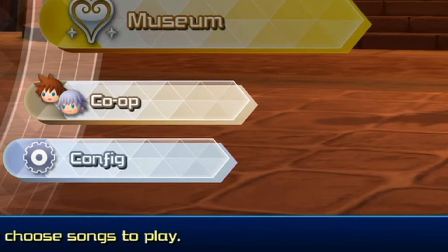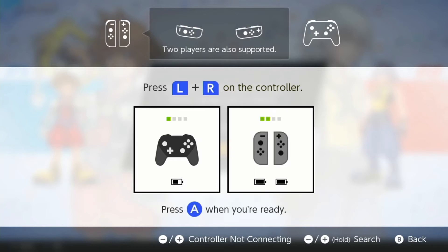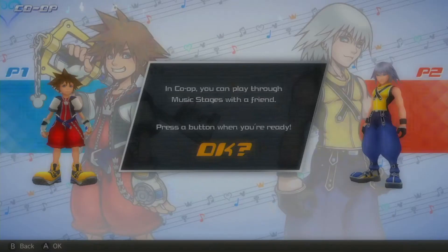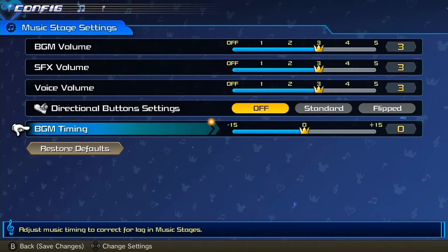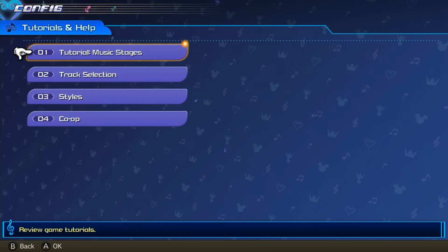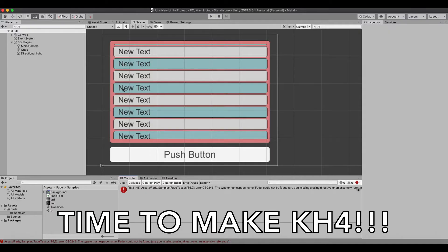After that we have Co-op and Config. Co-op puts you and a partner side by side on a stage, changing the layout to fit two people. I'm not sure if this option allows online co-op, because in the demo it just takes you straight to a local mode. In Config you have three options: you can adjust the volume, allow the d-pad to have movements, or adjust the timing to correct for lag in the music. In Tutorials and Help, you can view any of the tips the game showed you or replay the tutorial sections. And in Copyright, you can look at all the assets they borrowed.